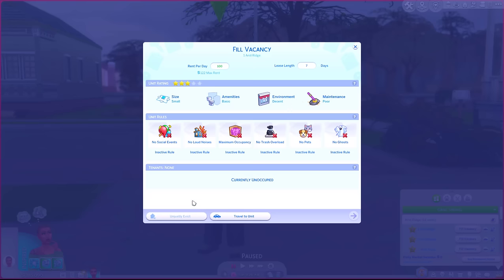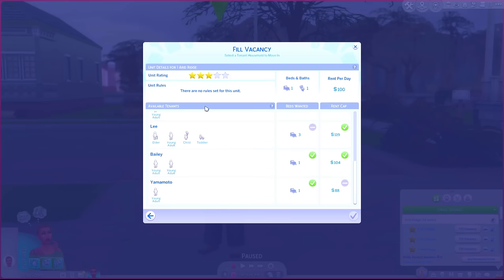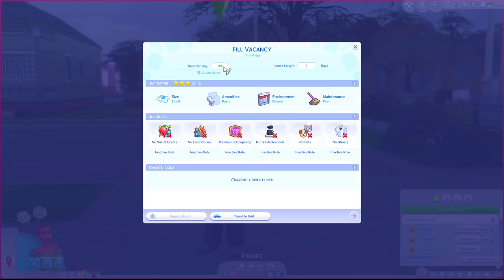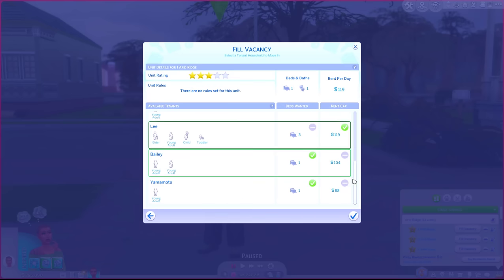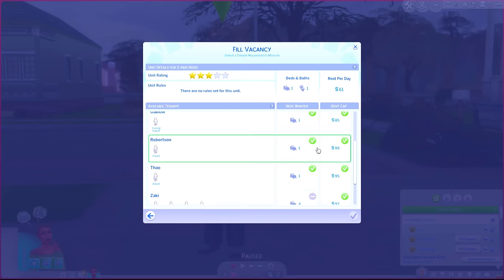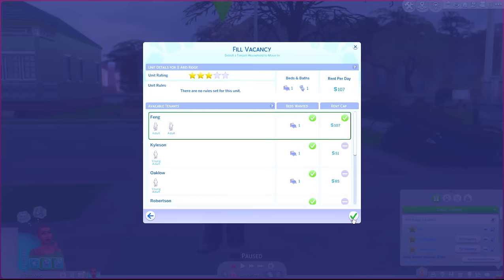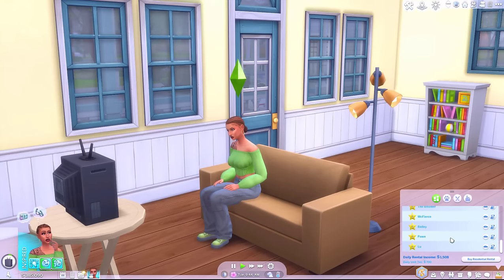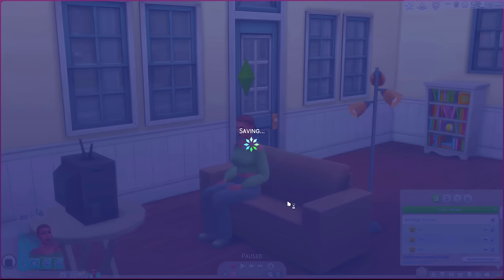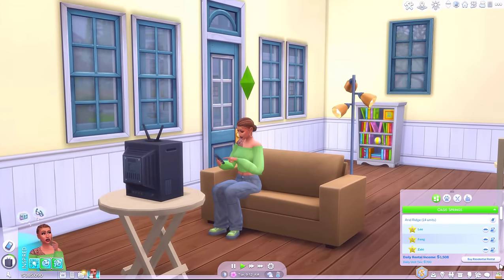We'll head home and hopefully it doesn't say that I don't own any units. We have our vacancies - let's fill them. I'm going to try and get paid as much as possible per unit. One sim here can afford to pay 119, another 107 - okay, 107 it is. I'm going to fill these without much commentary otherwise it might be boring. 14 units at Arid Ridge completely filled - daily rental income of 1,500 simoleons!